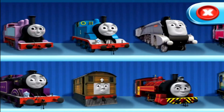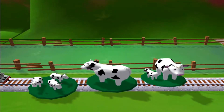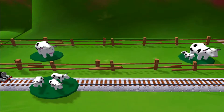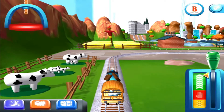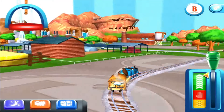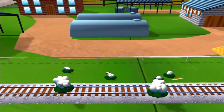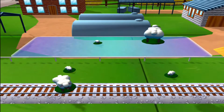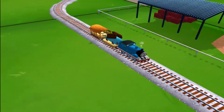Choose your engine. Thomas! It looks like there's something blocking the tracks! Help your engine by moving it out of the way! Super! Bubbling boilers! Some sheep have wandered off from the farm! Can you help by dragging them back into their pen? That's the way! Thanks for helping your engine out!